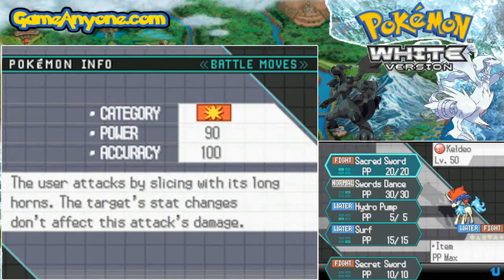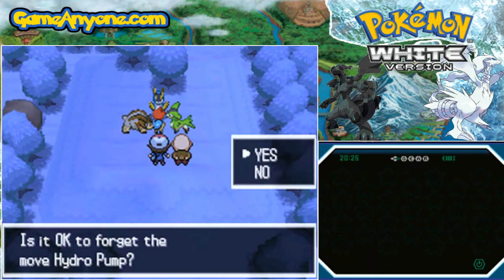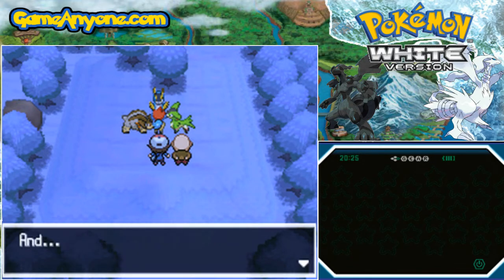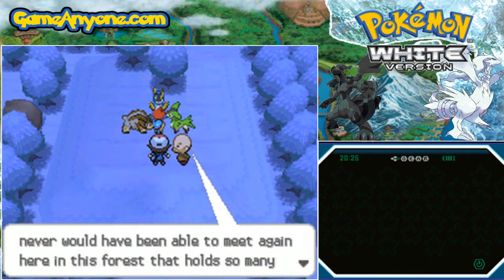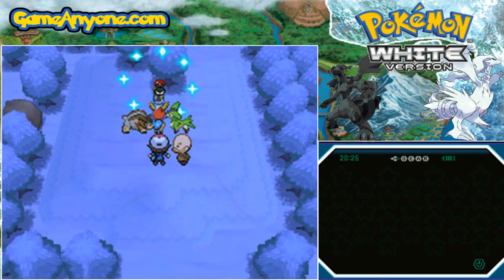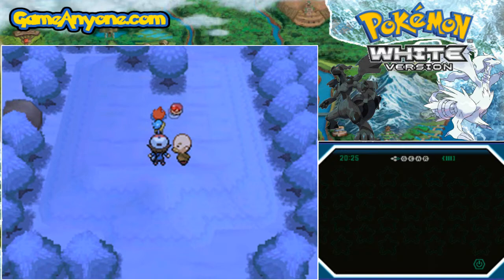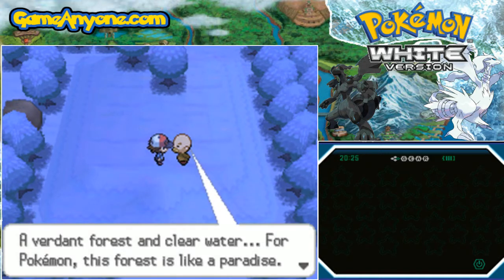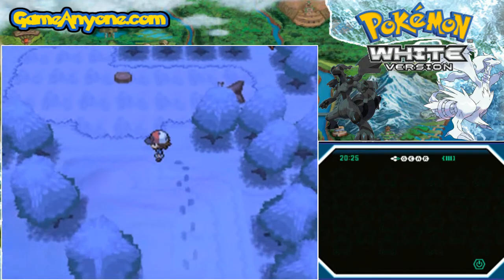Cobalion, Terrakion, and Virizion are trying to teach the move Secret Sword to Keldeo. Keldeo is the only Pokemon that can learn Secret Sword, a special Fighting type move. We might as well get rid of Hydro Pump, while powerful, it's kind of not really needed. Secret Sword has been learned! Let's put them back inside their balls so they can all go back into the PC forever. I'm such a nice person — don't let anyone tell you otherwise.